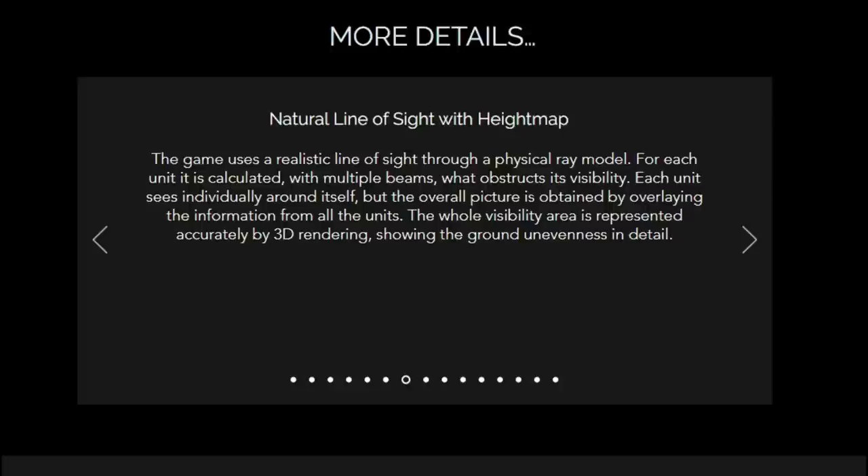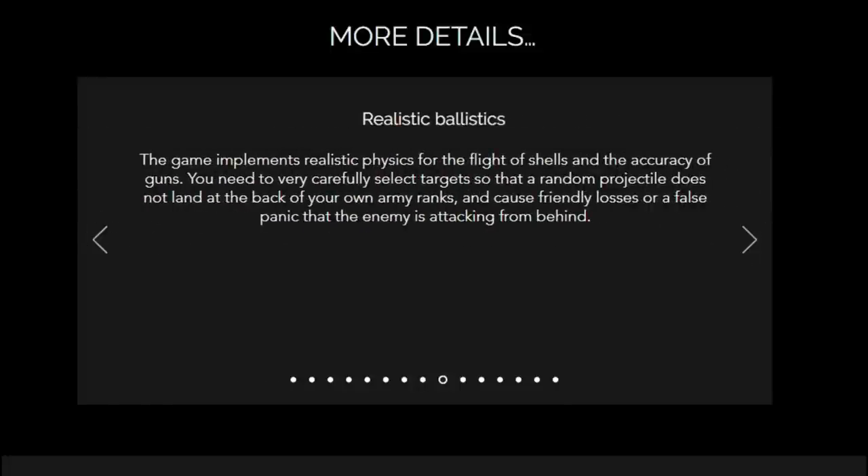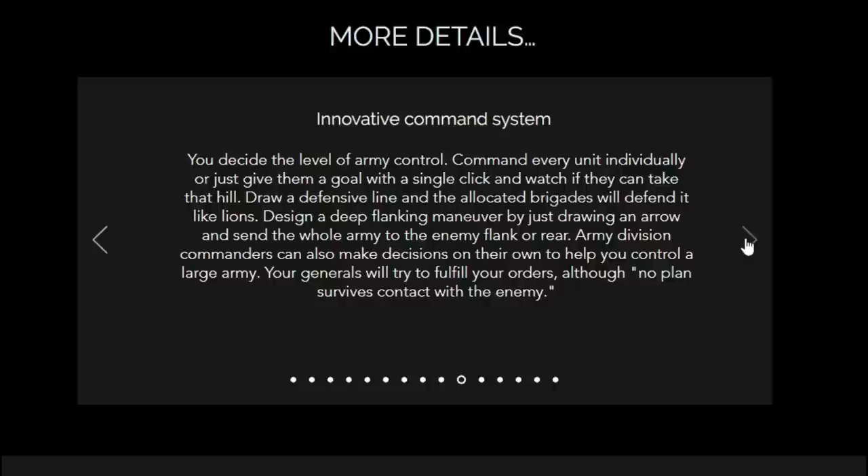The game uses realistic line of sight through a physical ray model. For each unit it is calculated with multiple beams what obstructs its visibility. Realistic ballistics — the game implements realistic physics for the flight of shells and the accuracy of guns. You need to carefully select targets so that a random projectile does not land at the back of your own army ranks. This was a big change from Ultimate General Civil War to Ultimate Admiral Age of Sail with the implementation of friendly fire, and I'm glad that's going to continue into this one.